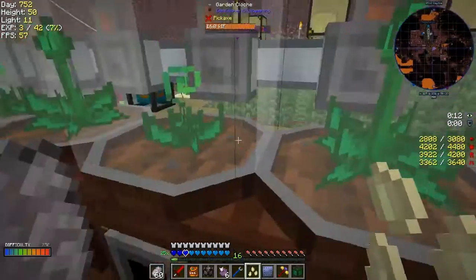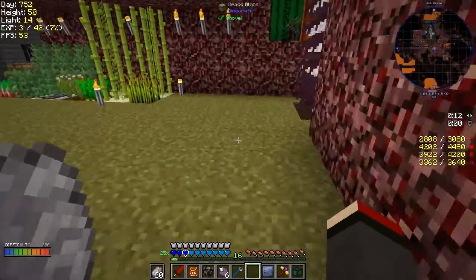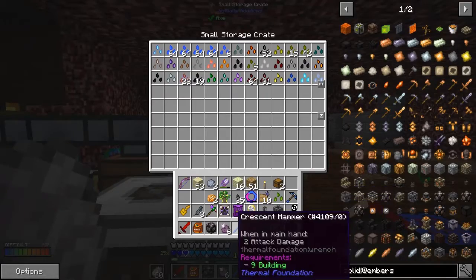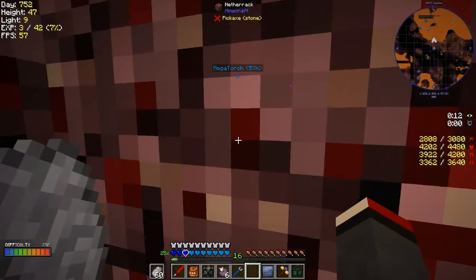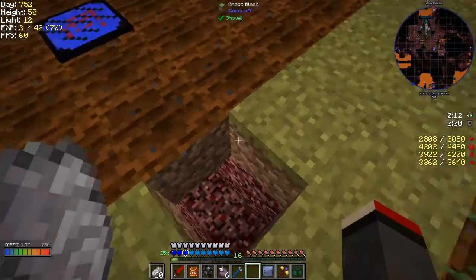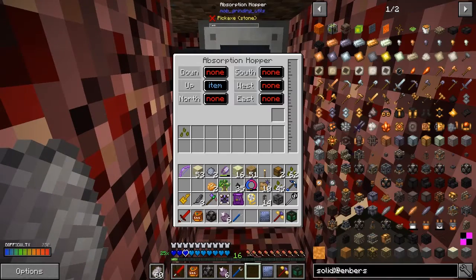This one has uranium seeds. We can take the uranium seeds out since that's already full - I've got plenty of uranium. Let's put these end seeds up here. Oh, this is not very good - this is supposed to be full of inferium seeds and there aren't any in there. There's a really nasty bug and I don't know what's causing it. The inferium seeds are all in the planter - look, four stacks!